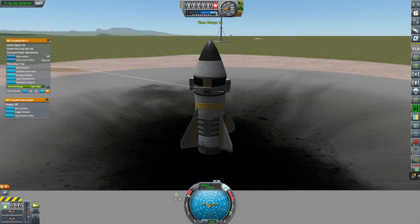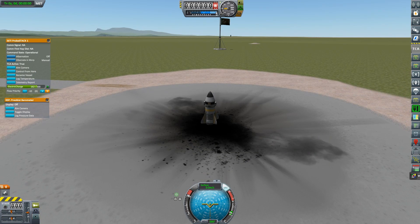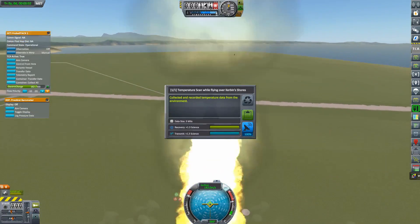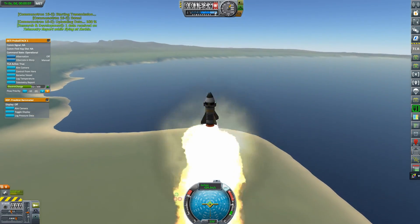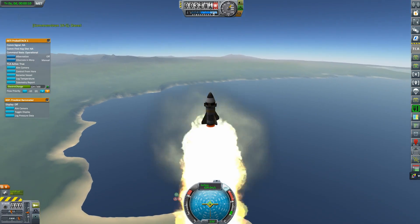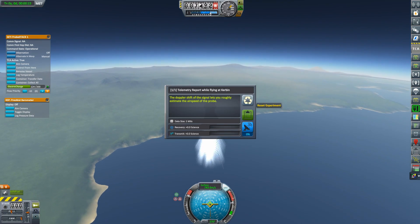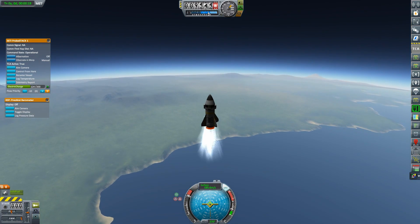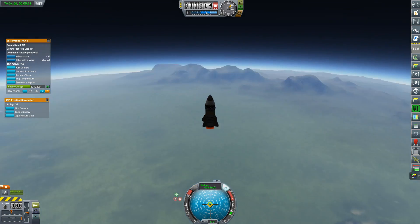Let's put these aside real quick so we'll be able to use them throughout the flight. Let's get the temperature, get the telemetry report, get the pressure — I already got it. So let's fly. Temperature, telemetry, pressure — send, send, send. Making sure that it actually did send all of them. Let's go high — let's see if we can make it to the upper atmosphere, get some more sciencey goodness.